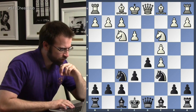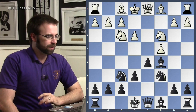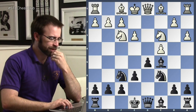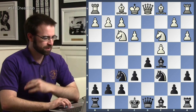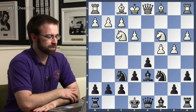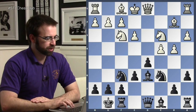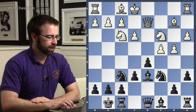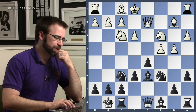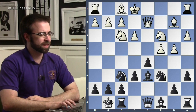We're going to see an illustrative example of how to take advantage of being up in development. That's the first wasted tempo. After a3, a6, b4, bishop d6 — it's not hugely controversial so far. But here, queen to d2 is not a good square for the queen, as I mentioned in the last class.